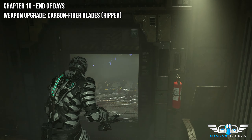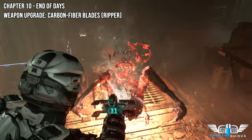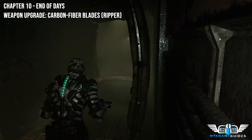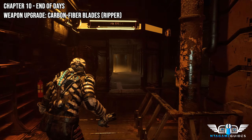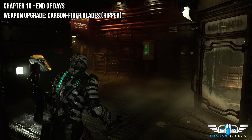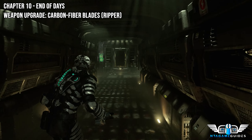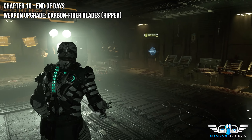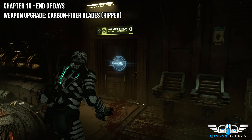Now we're going to go to the next upgrade — this will be the carbon-fiber blades. This one is located in engineering; I thought it was the bridge section but it's engineering. I did already grab this one during a run — I didn't explain it but I put text on screen saying it would be grabbed later in the chapters.